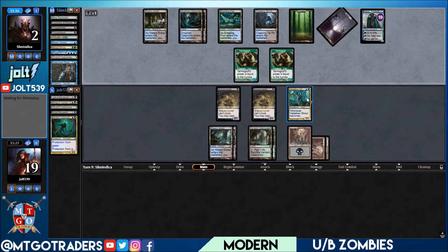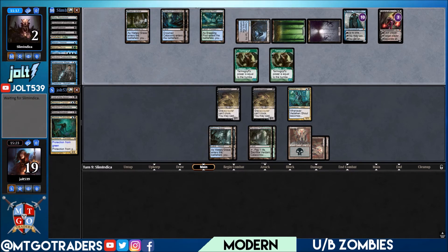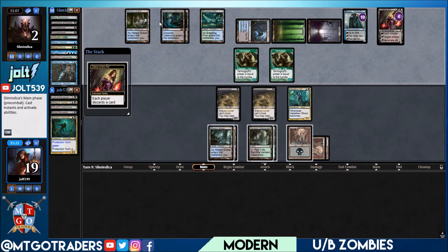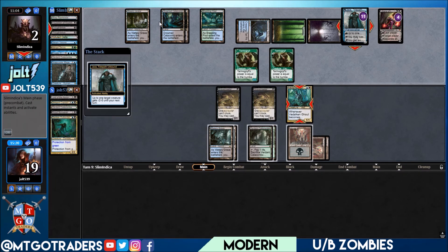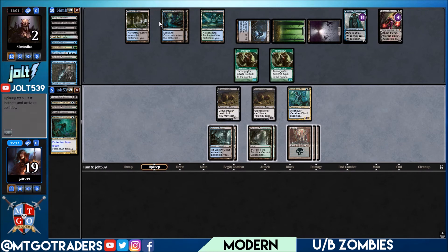I love busting out older draft cards that have been sitting in a box for years. Liliana of the Veil! That gets the clock going. Probably a minus two ability to sack a creature. They still have not activated Jace — each player discards a card, going for the plus ability. Jace on the Vadelican Ghoul. Hopefully Death Baron would be an awesome draw — take care of Tarmogoyf. Drawing into another land.